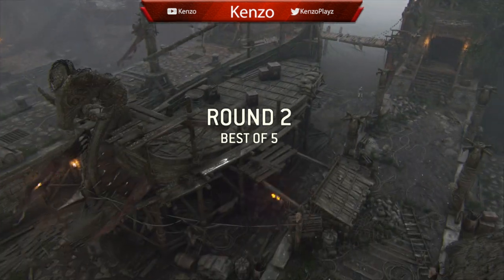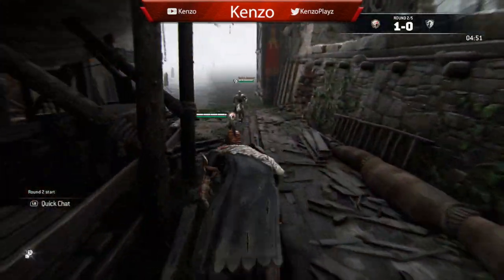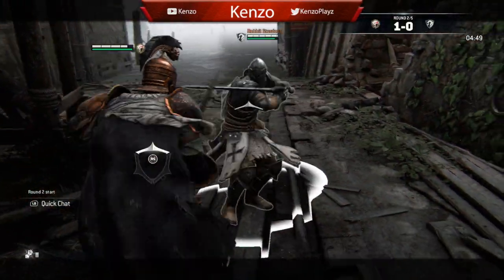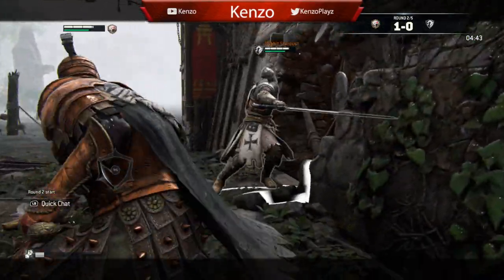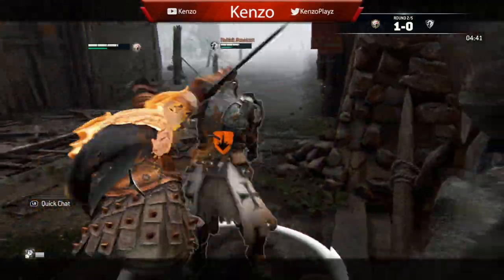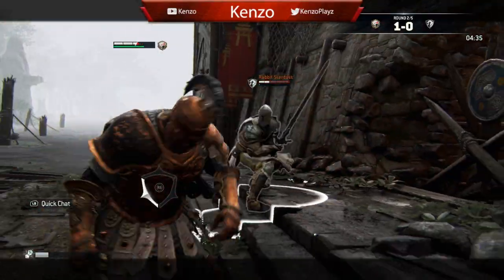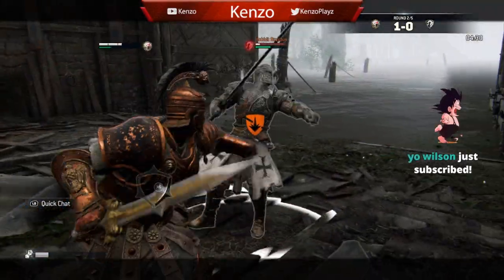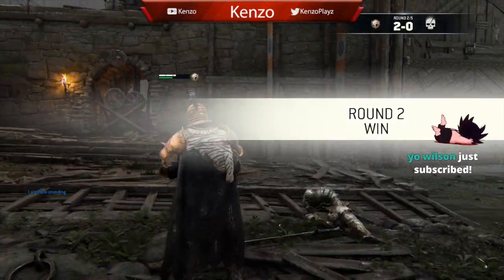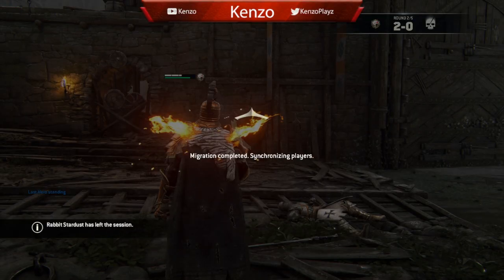I swore I hit him with that second light in round two, but that happens a lot — you see the animation of you hitting him but then it goes straight to a block. That's a lot of damage right there with the zone — too slow. Got him. And he left. So many rage quits, man.